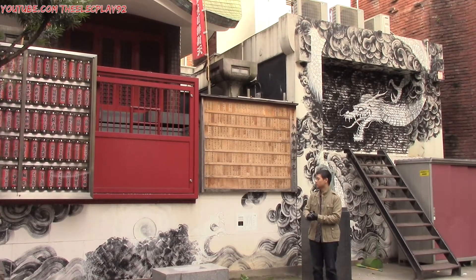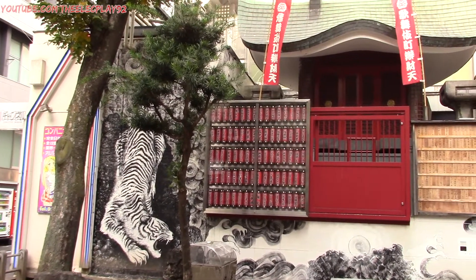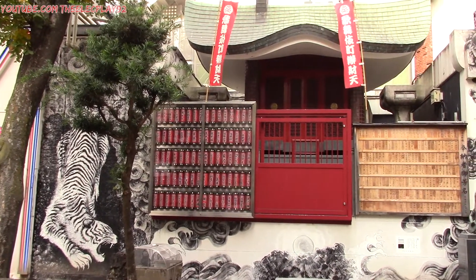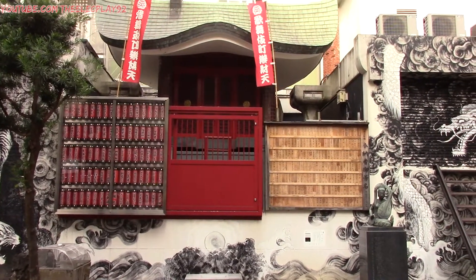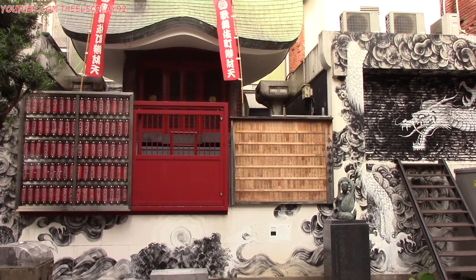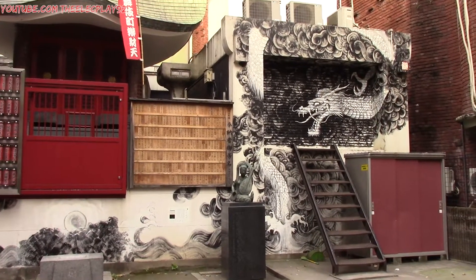There's some really awesome looking graffiti on the wall here. On the left we have a tiger, which reminds me of Saejima Taiga, one of the protagonists from Yakuza 4 and Yakuza 5. And on the right there's also a dragon, which reminds me of Kazuma Kiryu — so interesting.